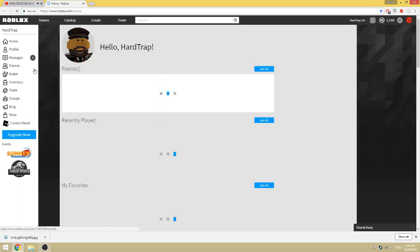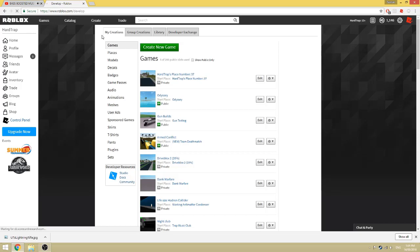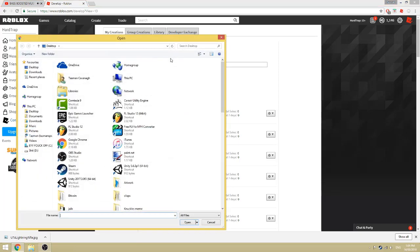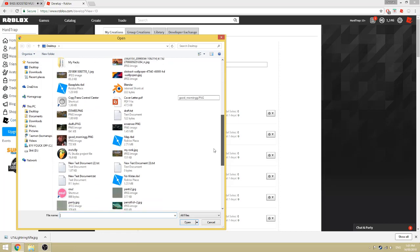Save the image, no need to rename it, then jump over into Roblox Studio. Go to Create and upload it as a decal. If you don't know how to do that just follow the screen — it's not hard.